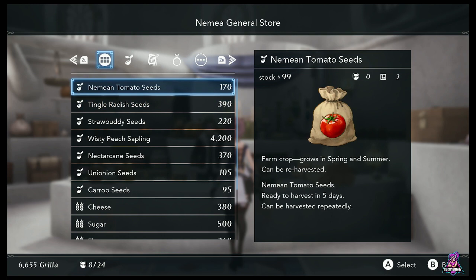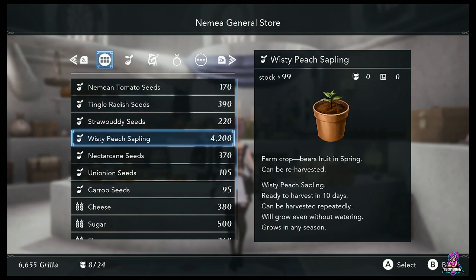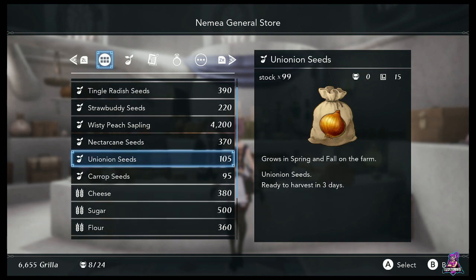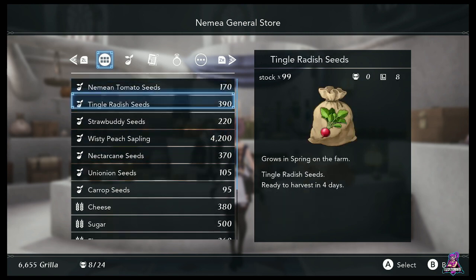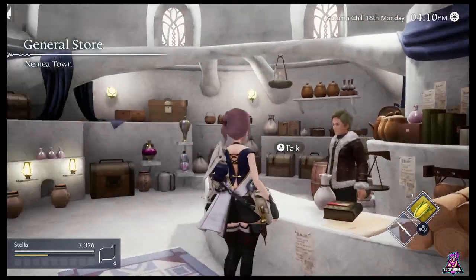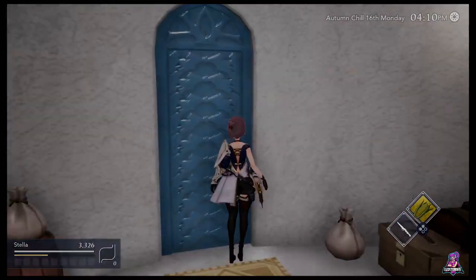So you have Tingle Reddish, Nemean tomatoes, Strawbuddies, your Wistie Peach seed, Nectar Cane seeds for the water biome. You can get Union Onions and Carob seeds over in Lethe in Spring, but the rest of these are unique to Nemea. It's the same with Chetola — you'll have summer seeds there that you can only get there.